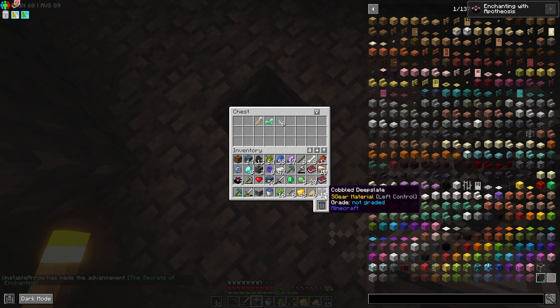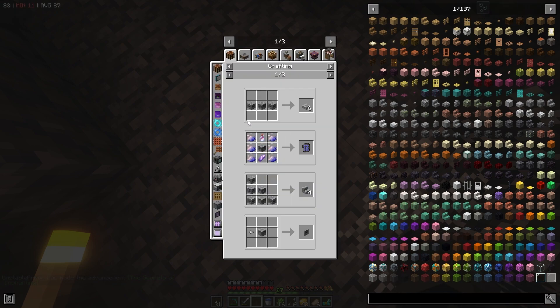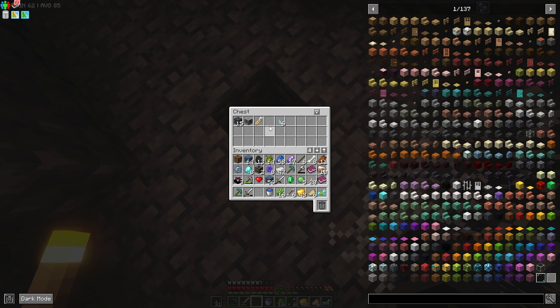Diamond horse armor — I mean I'm not really gonna use horses all that much. What is a Loadstone? Nothing I need.